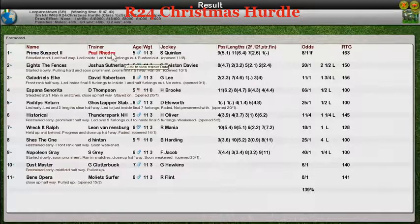Prime Suspect for Paul Rhodes takes the Christmas Hurdle Grade 2. Eights the Fences, Joshua Sutherland, was second. Galadriel Zelke for David Robertson was third. Espana Senorita for Dee Thompson was fourth. Paddy's Return for Gosapa Stables was fifth. That's it for the day — I'll see you tomorrow. Bye-bye.